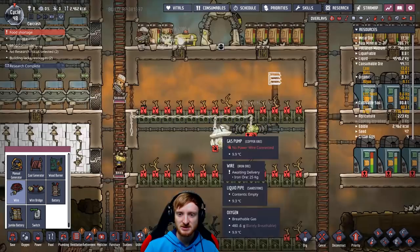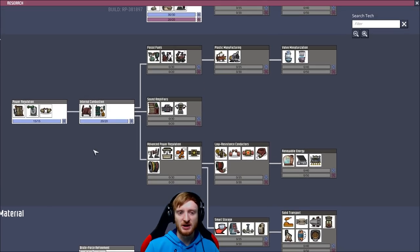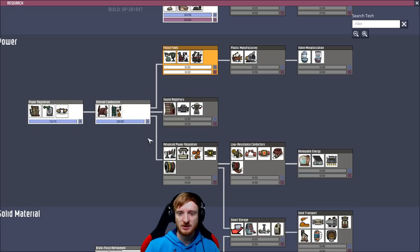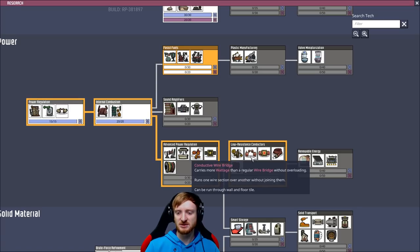Let's continue research. Let's start researching all the power stuff so that we can utilize the natural gas whenever we're done with that room. Oh, there it is — the natural gas generator converts natural gas into electrical power. Yes please! And then we'll also get the smart battery and the thick cables.